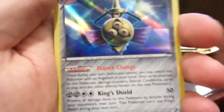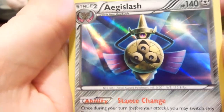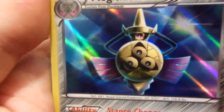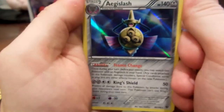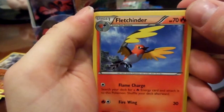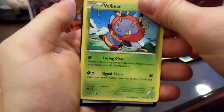I don't even think I've got any regular holographics yet, but that is nice looking. Aegislash — I guess is how it's pronounced. Really cool looking holo. It's like really shiny, like a flat shiny, if that's a term. It's number 86 out of 146. Sweet. Fletchinder. Solrock. And Volbeat.